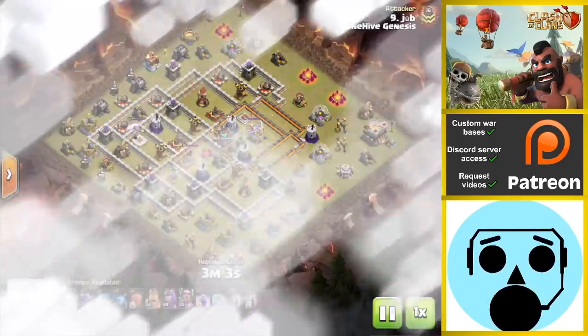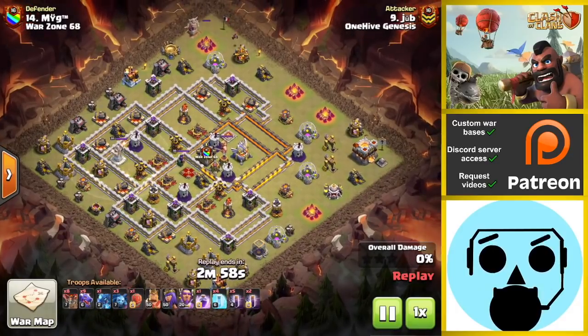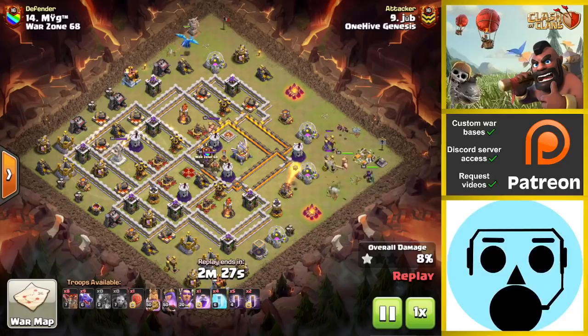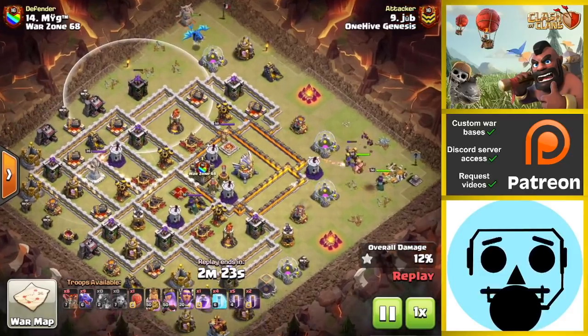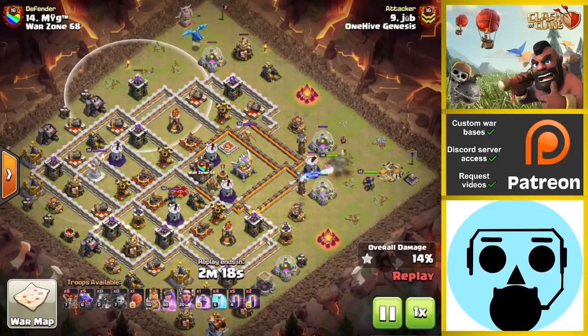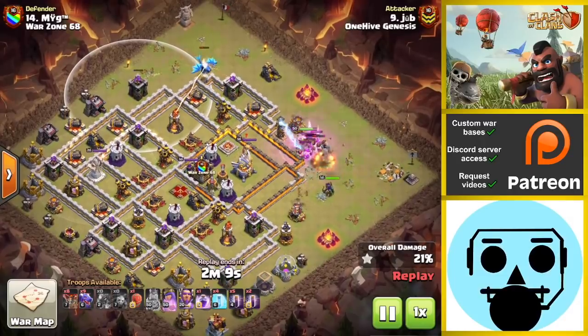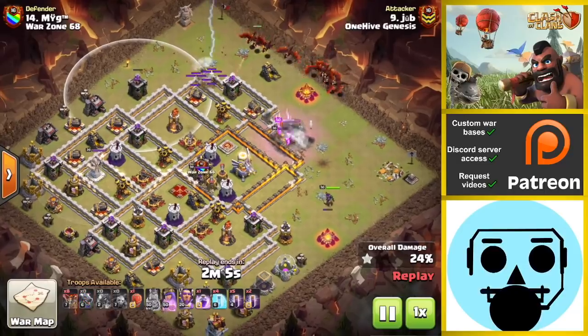Number 14 here. This one again uses the E-Dragon funnel. I'm a big fan of the E-Dragon funnel — still on the fence about P.E.K.K.A. funnels, but I like E-Dragon funnels better. It's five more troop space, but E-Dragons get a lot more value for funneling. Heroes go down at 3 o'clock, then the E-Dragon up top tries to get that Archer Tower — it gets it very low but unfortunately doesn't bring it down. The minions were probably unnecessary because they took some health away from buildings that otherwise would have helped the E-Dragon get more chain damage. It creates a great funnel but won't get much defensive value, which is something to look for — getting into the base with chain damage to take out a defense or two.